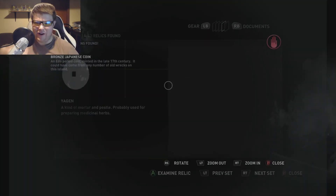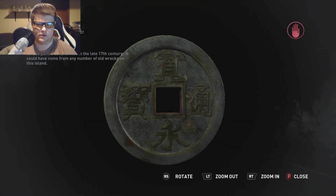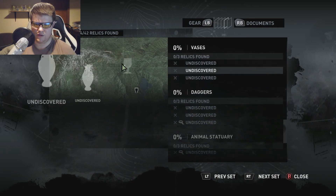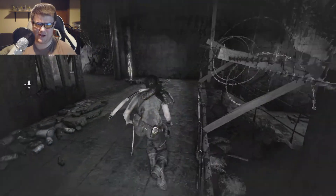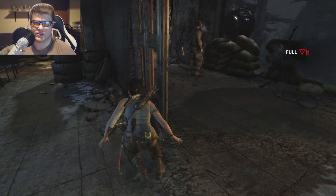Hey, I got another skill point, awesome. I found two of two bronze coins. Well, that's kind of pure luck honestly — I'm not even trying to find that stuff, it just showed up on my screen when I did the little instinctual search.